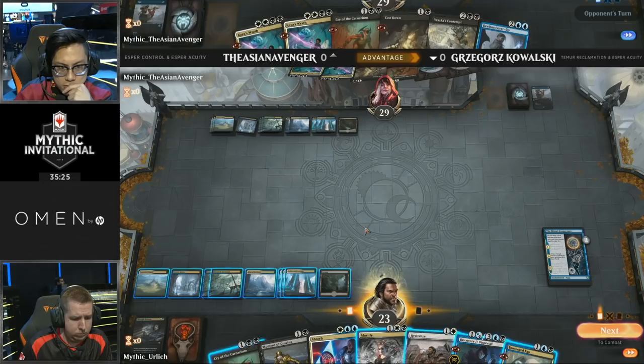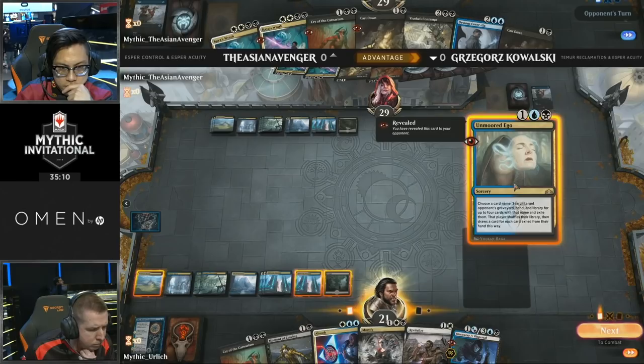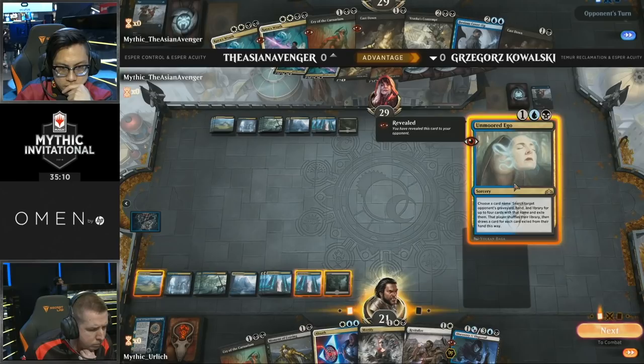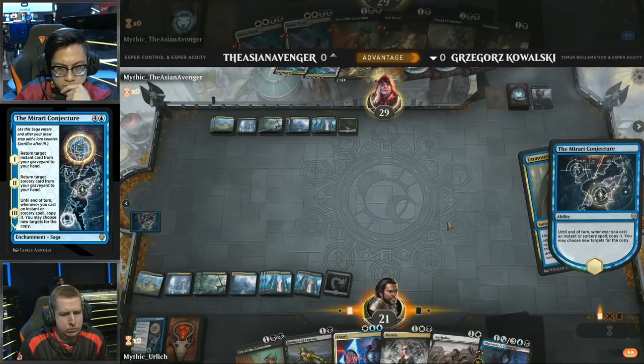The Unmoored Ego will possibly meet a counterspell, but they'll have the Absorb just in case. He's waiting for Mirari Conjecture to go to Chapter 3, because once Chapter 3 resolves, every spell you play is duplicated — so this is not one Unmoored Ego on the stack, this is two. Krim is first going to play Devious Cover-Up and hope it resolves, but if it doesn't, the game is likely going to be over very soon. What happens when Absorb is played — can it counter two spells? It will copy, and you can counter the same spell twice, but you're only going to gain the life once, because once one Absorb resolves, the other will fizzle.